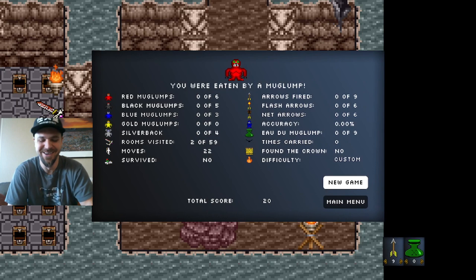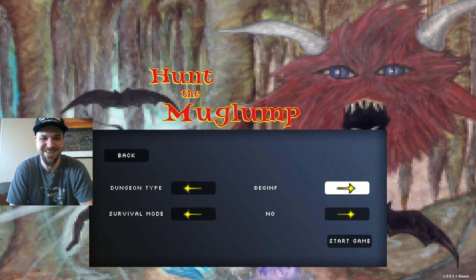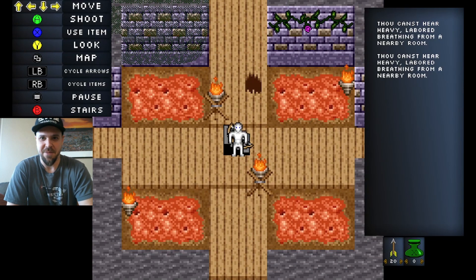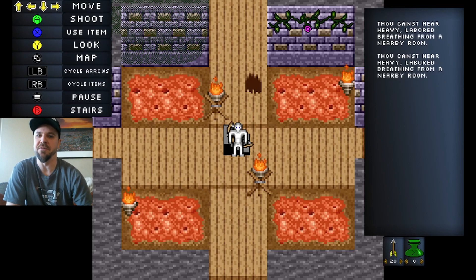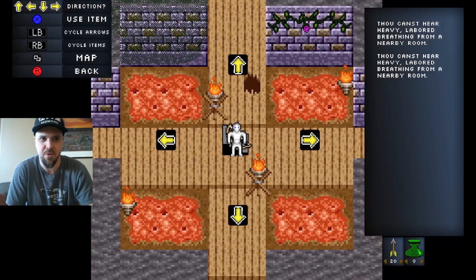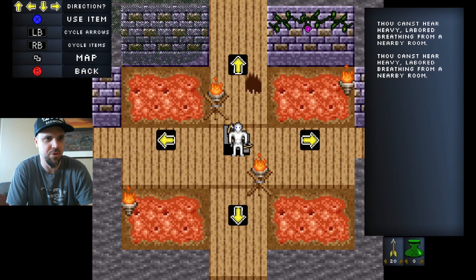That was my first attempt. Wow. Instead of that, we're gonna do beginner — we're not very good. I'm gonna read the dialogue this time. 'Now cannot hear heavy labored breathing from a nearby room.' All right, so we're gonna look around — I think it's that way. We're gonna use an item, go down. I'm still in the look screen, sorry. I'm still trying to wrap my head around the controls a little bit here.